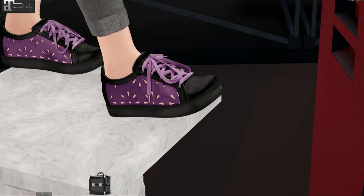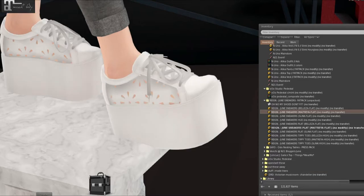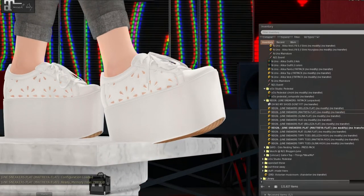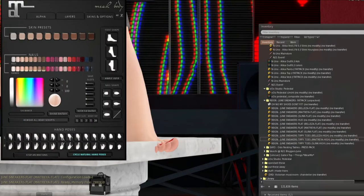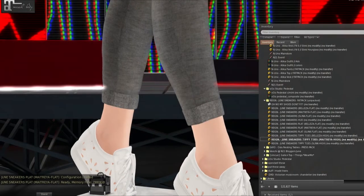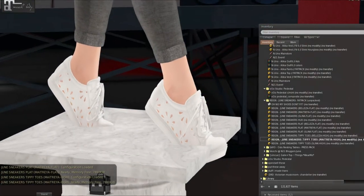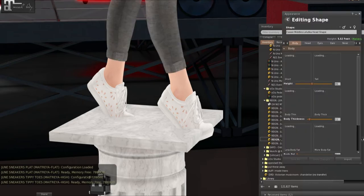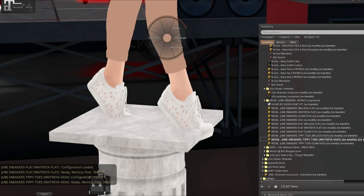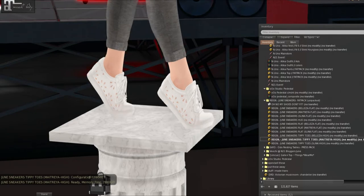There are also platform versions and tippy toe versions. So these are the flats. The platforms are like 90s rocking. And then we have our tippy toes — they would be for the high feet. So cute, I love them. I'm obviously going through the platform but whatever — let's go to Appearance, Hover, and just do zero. There we go, much better. I really like this pedestal — it's so pretty.